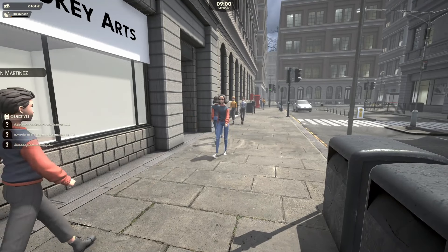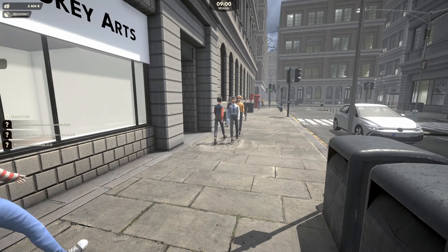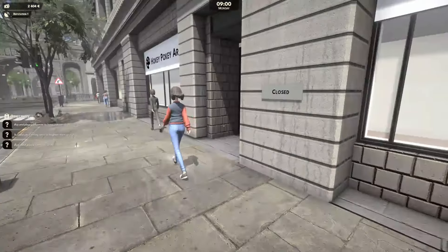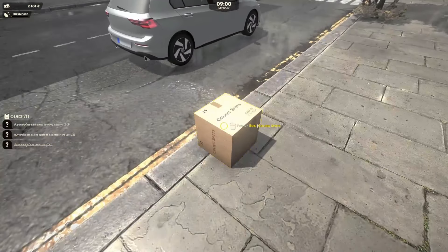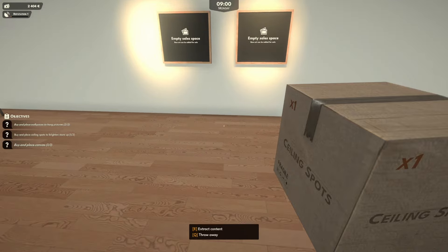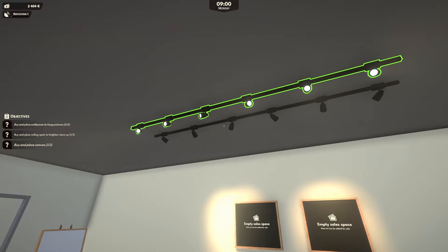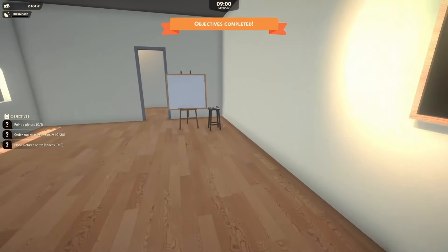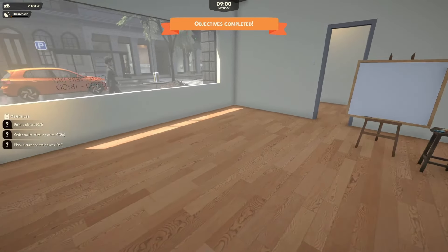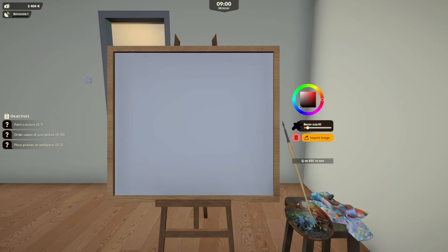That doesn't have flippable assets in it. Right - it wants us to hang two of these. So let's hang this one up here. Like that. There we go, it is done. Beautiful. Place pictures on wall spaces - paint a picture. Let's do it.